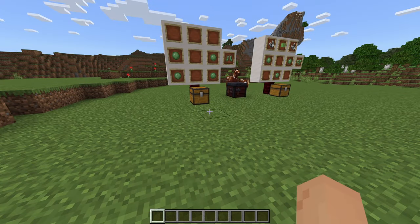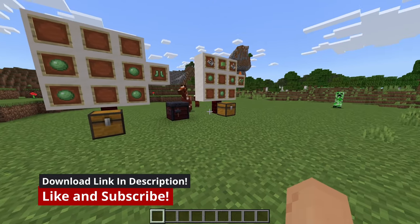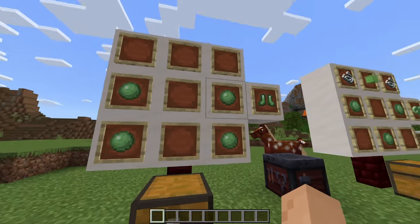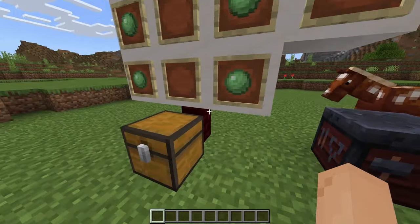This add-on adds in two new items. It's a very simple add-on but there are some pretty cool features with this. Hello Mr. Creeper! The first thing you can craft are boots — just two slime balls in a normal boot crafting recipe will grant you slime boots.